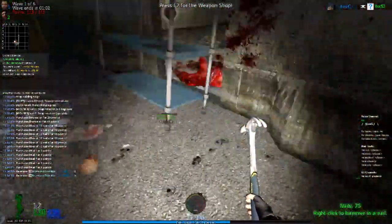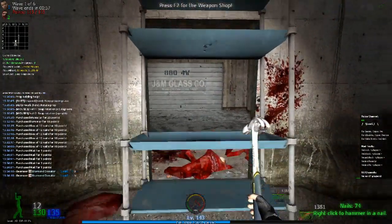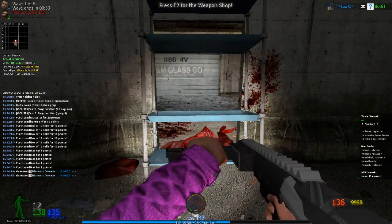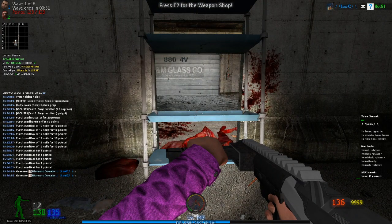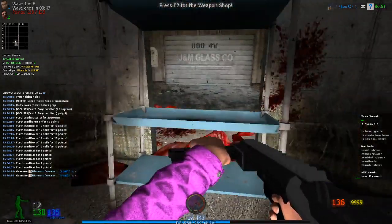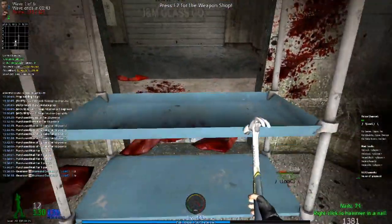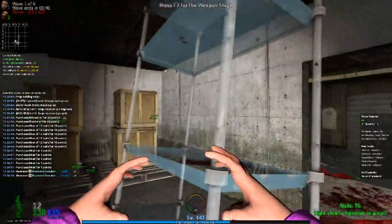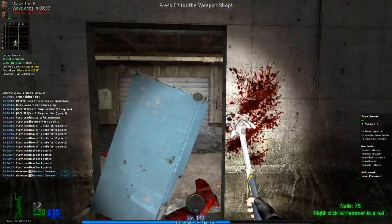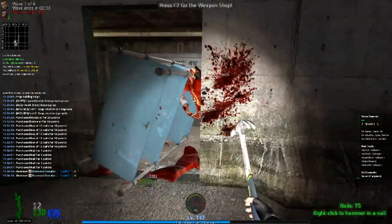Remember for your future: always double nail the props. Test your cage so that you can't actually jump from the outside into your cage. And also don't overexpose your props — by overexposing I obviously mean this. It's extreme overexposing, but yeah, don't do this.